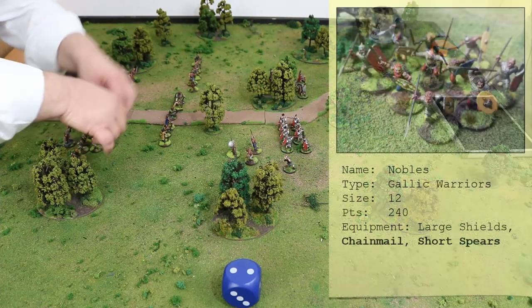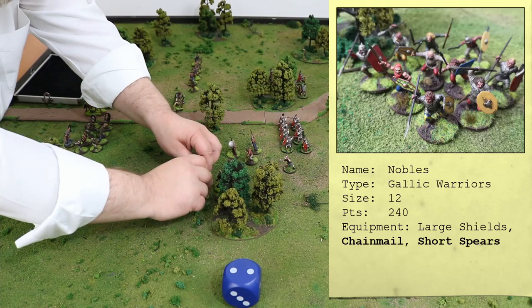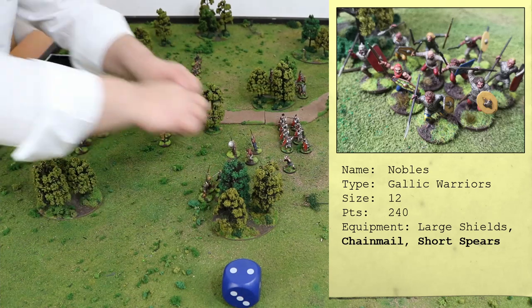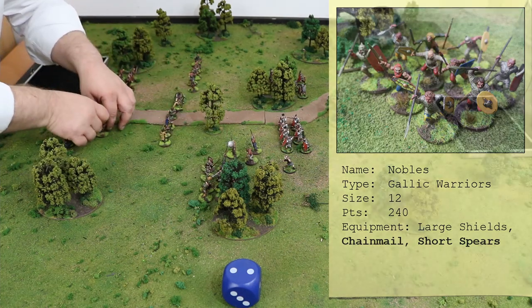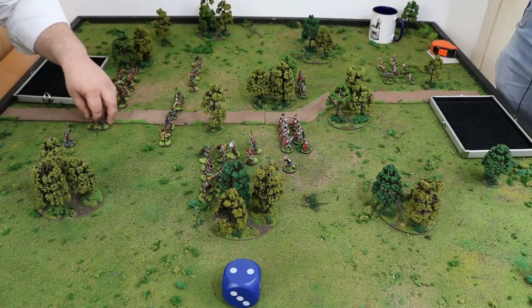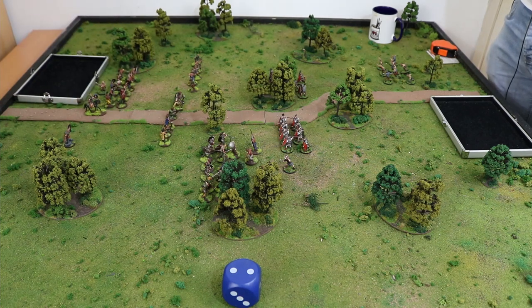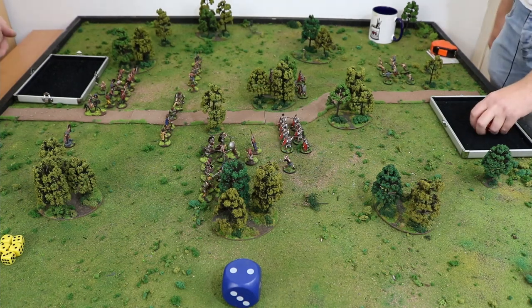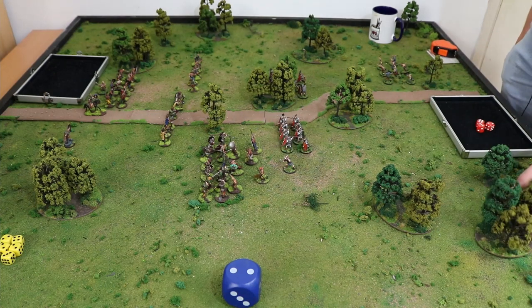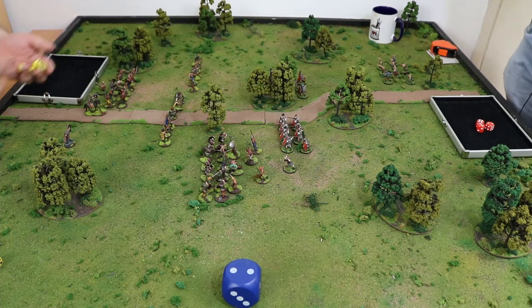We're going to make a move and then a charge here. You get the halfway and then do the charge. These guys are going to line up like this — it's about as far as they can get. I'm going to claim six guys in a firing line. You've got six in base contact versus my three — but I also get an extra ten for the wild charge. So I've got 16 attacks.